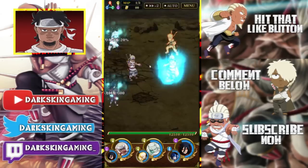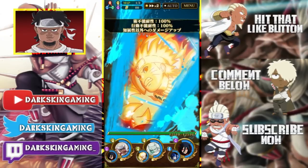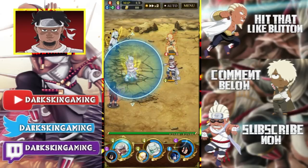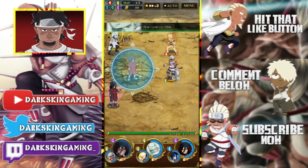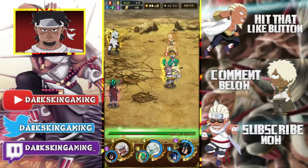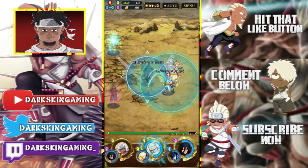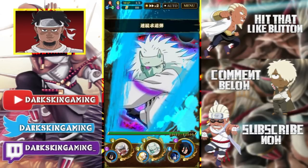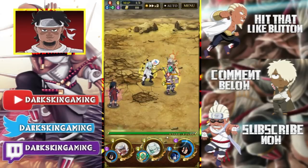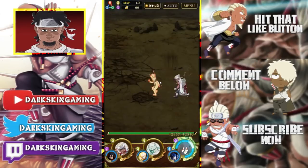On the first map, you want to kill Killer B and stall on Naruto. The reason is that Killer B is the one doing all the damage — Naruto will just auto-attack every time, and auto attacks are fine. You want to kill this Killer B first. I'm going to save my Madara ults and just attack with these two. I won't hold with Six Path Madara because he attacks everybody, which isn't really good.